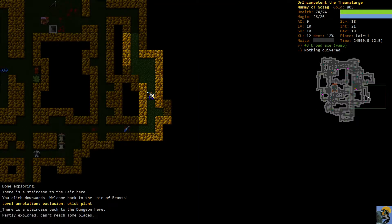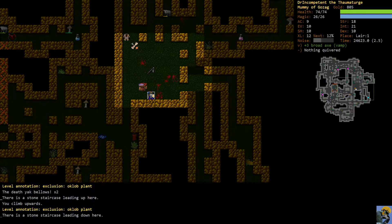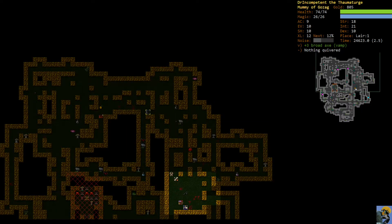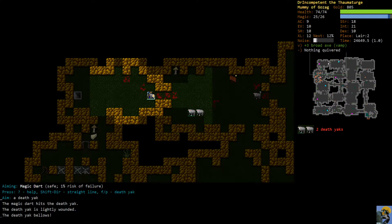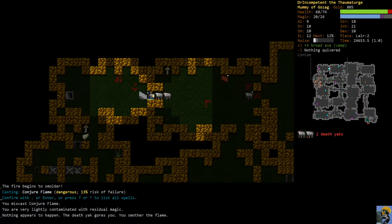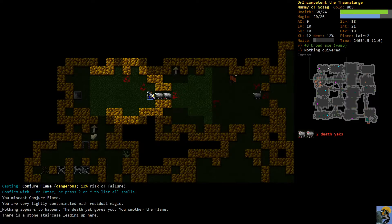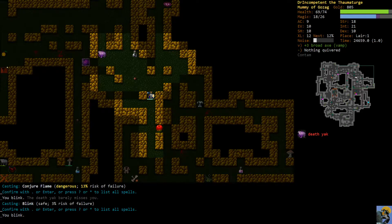The job is to maybe explore a little bit. Here's a death yak - oh, he didn't follow me up, that's bizarre. Let's find a different staircase. Here we go - let's just pull one death yak. I miscast my flame spell, well that's a shame. I'm going to blink away, or attempt to blink away from this dude.